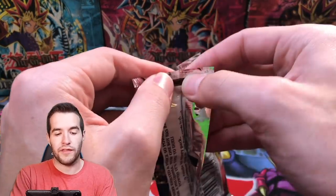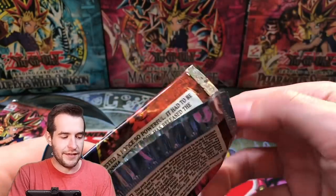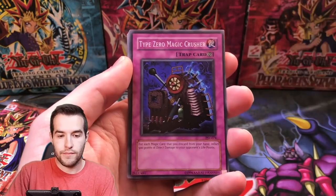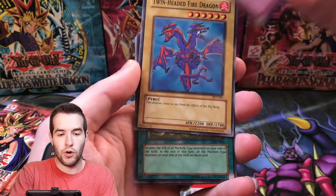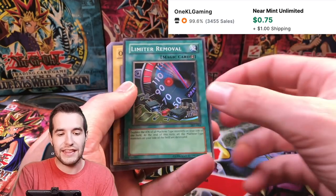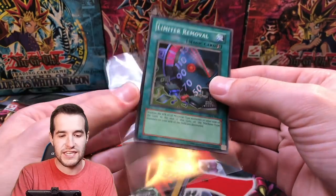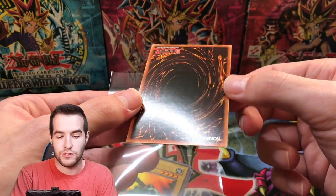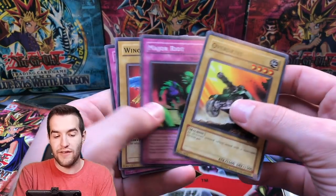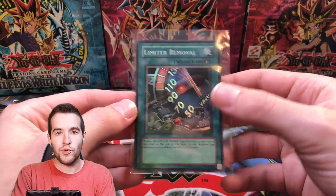About one in twelve to get an ultra rare, so we'd have to get a little lucky, but we're down for some luck here. Harpy's Brother, we got a Reign of Mercy, Type Zero Magic Crusher — Ruxon special. Two-Headed Fire Dragon and Limiter Removal, super rare. Centering is pretty good on this thing, the back looks pretty good. Pretty nice foils there. The Eye of Truth. So we have gotten ourselves a Limiter Removal — that is not bad.